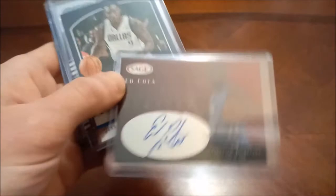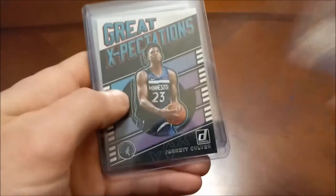Another autograph — this one's Ed Cota out of 500, again that 2000 Sage Autographed Edition. Jay Crowder's rookie card — former Celtic. Jared Culver's Great Expectations, his Optic, and then his Optic Blue.